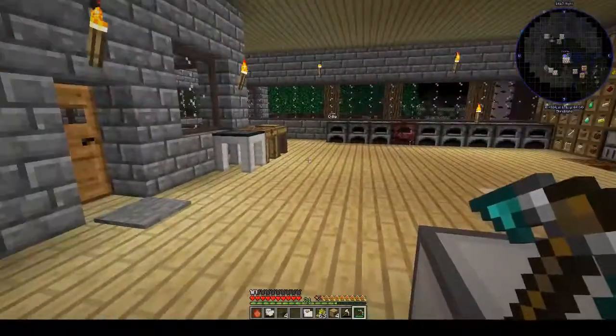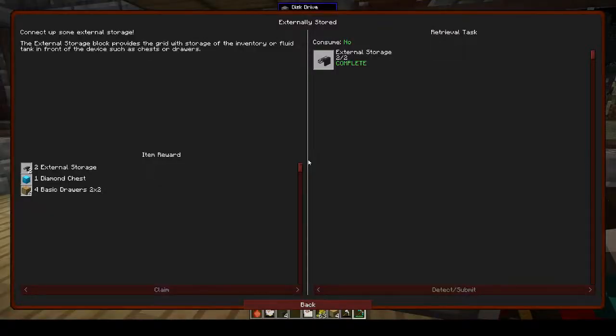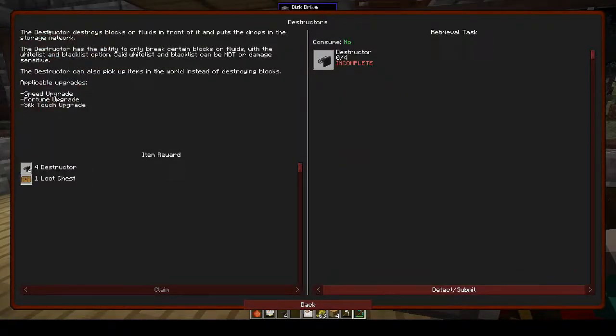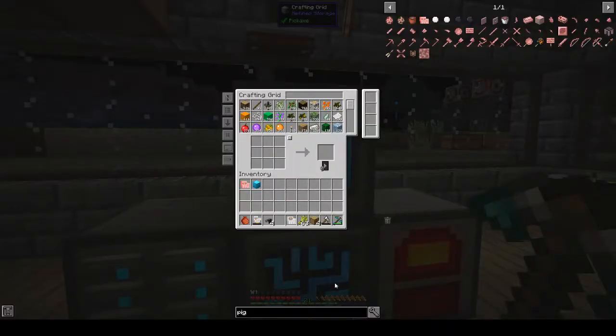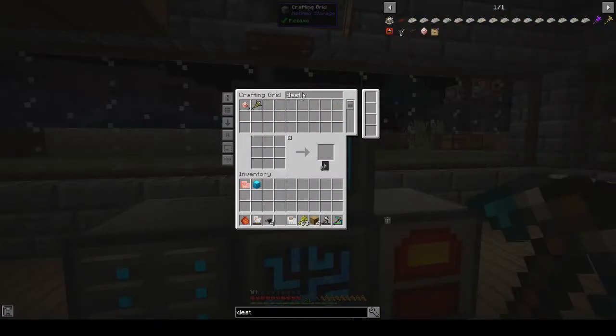All right, let's take that off anyway. What's the next thing we need to make? Destructors, I guess — those destruct things destroy blocks or fluids in front of it and put the drops in the storage network. So we can put blocks in front of it and it's like an automation thing. I don't think I would ever use it, but it's good to know.